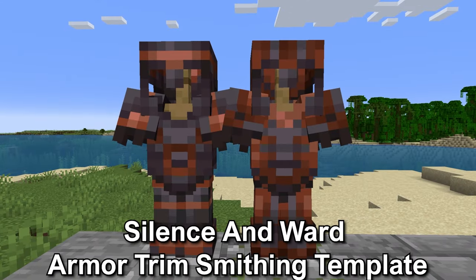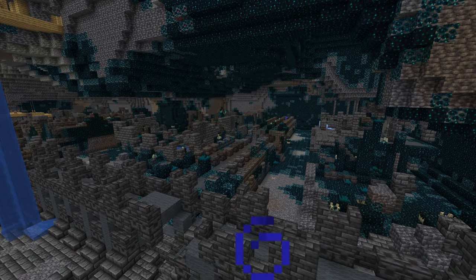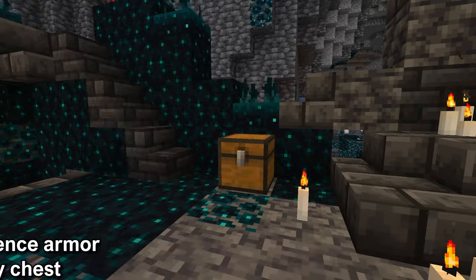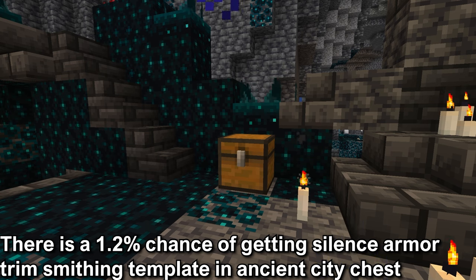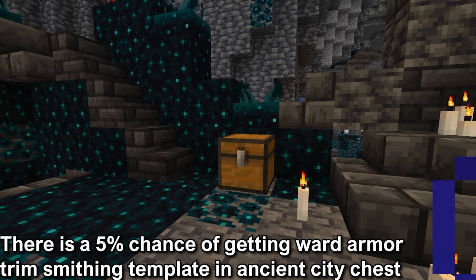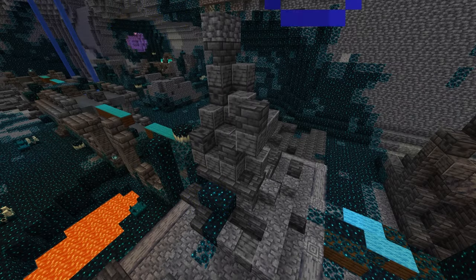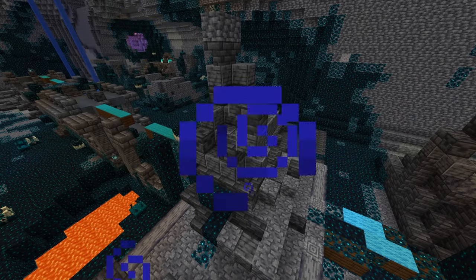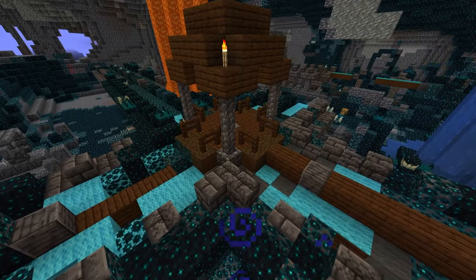The silence and ward armor trim smithing templates. These are found in the ancient city, which is found in the deep dark biome at level negative 50 underground. There is a 1.2% chance to get one silence armor trim smithing template in a chest, and a 5% chance to get one ward armor trim smithing template in a chest. The chests in the ancient city are found throughout, but specifically in the ruins themed like barracks, chamber, icebox, sauna, and the tall ruins.